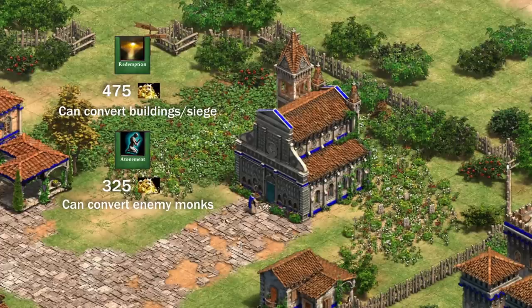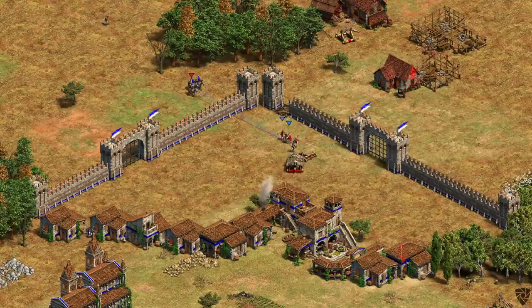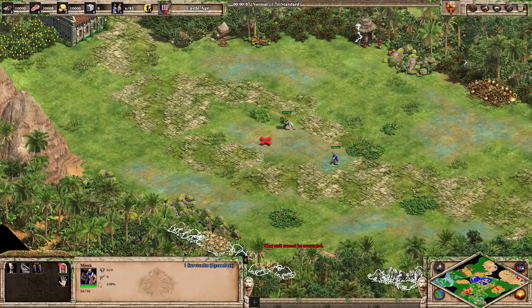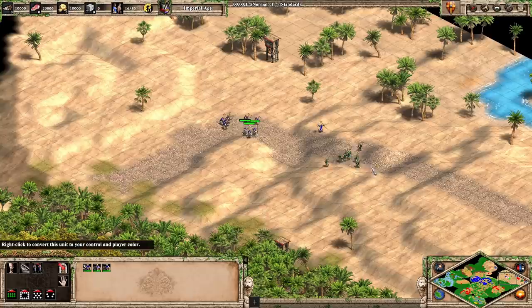Next are the techs that allow your monks to convert a wider range of targets. Atonement lets you convert enemy monks, and Redemption lets you convert most enemy buildings and all siege units. Atonement is very situational — since monks cost only 100 resources and are in the backline, it can be better to convert other higher-value frontline units such as knights. Atonement is most commonly used on Arena to contest relics when both players mainly have monks. Without atonement, monks have no way of dealing with enemy monks, so the first one to get atonement in a monk war will win easily.